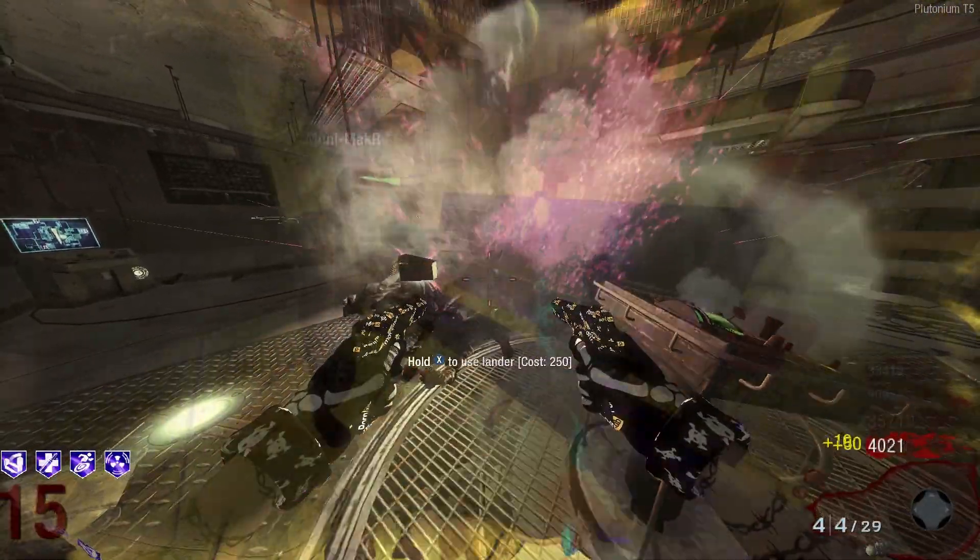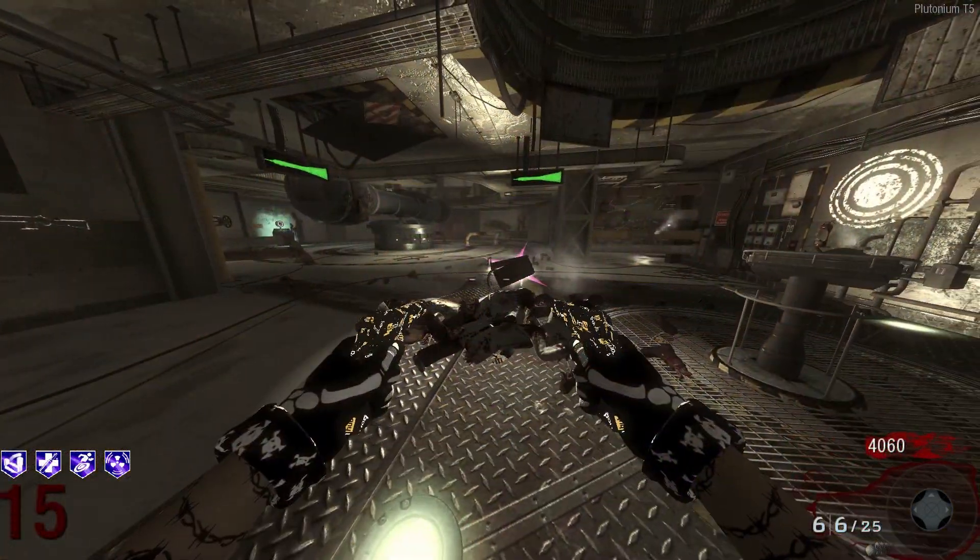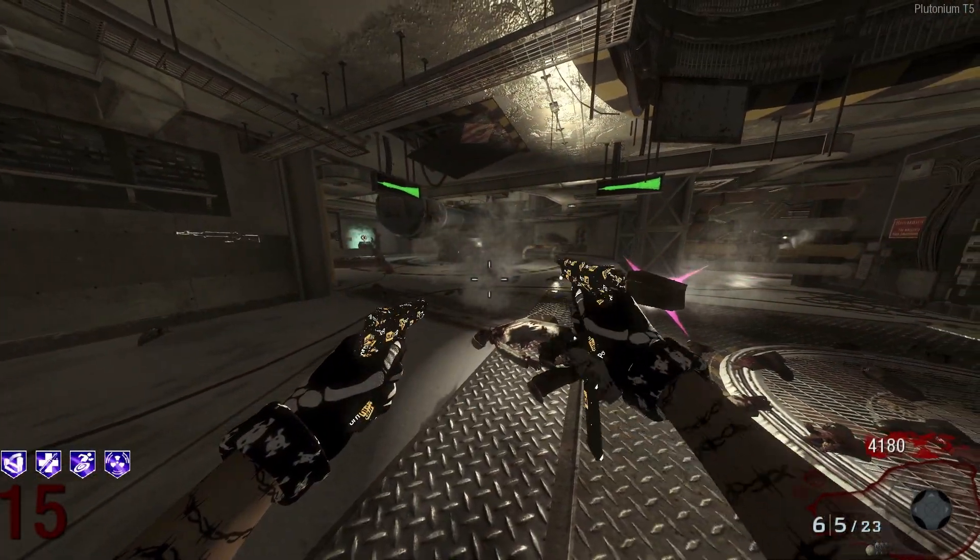In today's video we're going to be teaching you guys how to put in texture packs for Plutonium Zombies. You know, Halloween themes, make the map orange, make it pink, do whatever you want — perk icons, all that stuff.